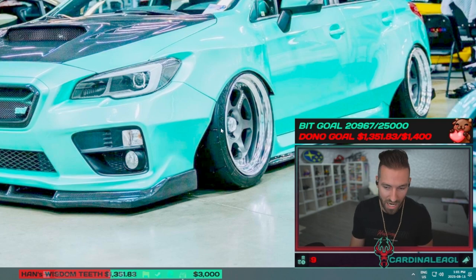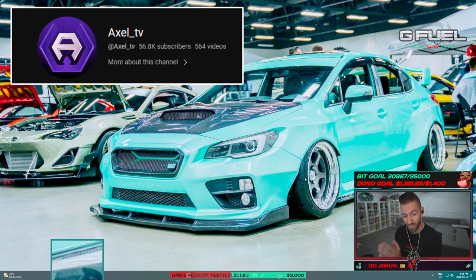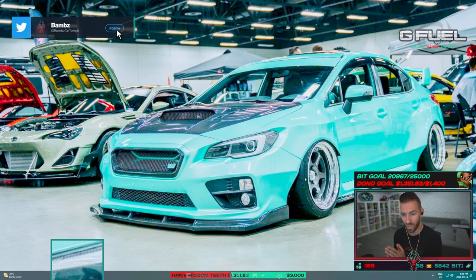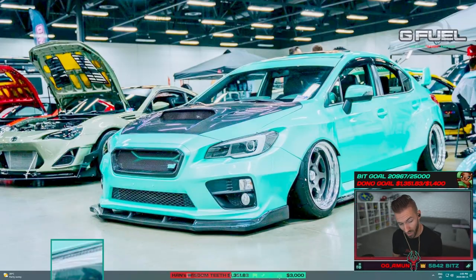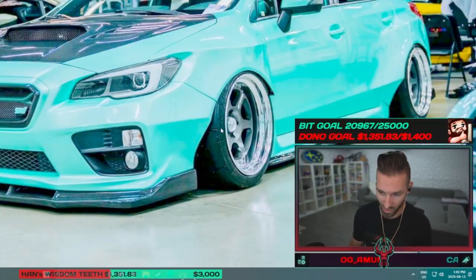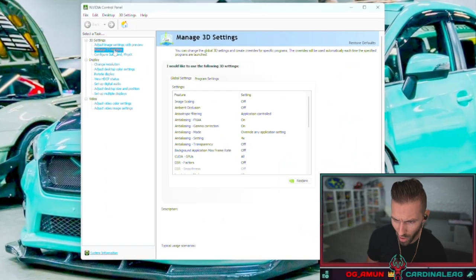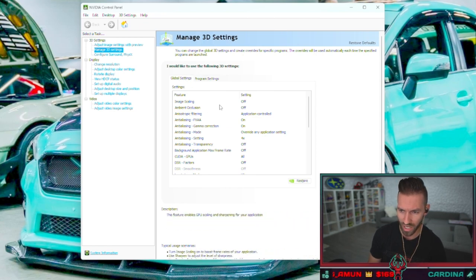My game has never looked so good in the entirety of my time playing. I want to give a quick shout out to Axel — we took a little bit of his settings influence — and also to Nakim, thank you as well. There is still a way to uncap your frames, like when you're in the stash, the hideout, and in-game. We're going to start with that uncap frames method, then move into the actual game settings.